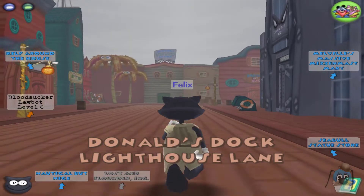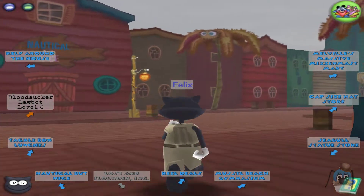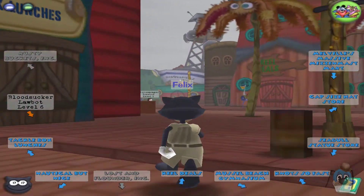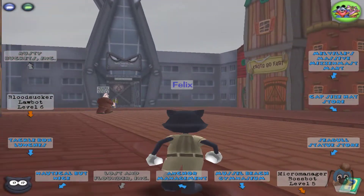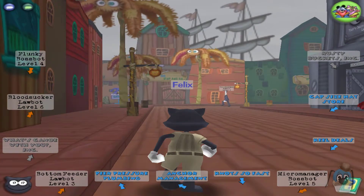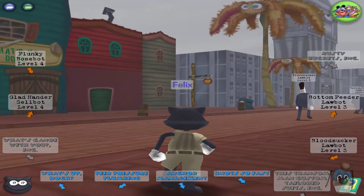Once you get the task, you want to go right to Donald's Dock, Lighthouse Lane, and just walk a little bit down the street to where there is a lighthouse — it's like a little corridor past the Toon HQ. It's hard to miss. There's a little glitch with the trick-or-treat toon floating in the air, but that'll be fixed by the time we get over there.